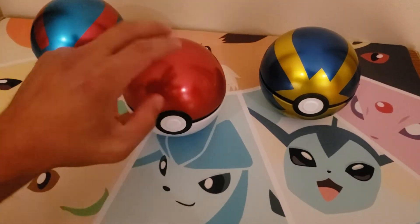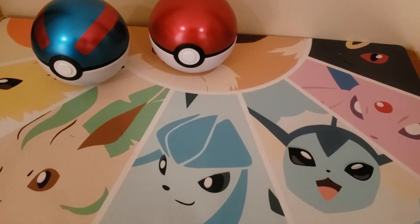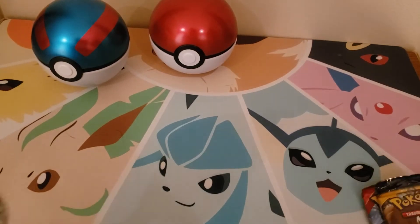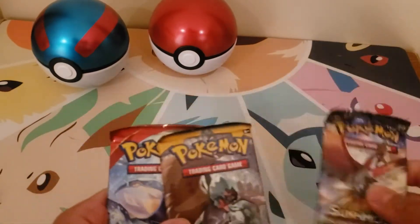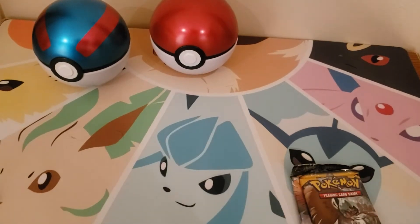Let's do this live — it brings back so much nostalgia because of the originals. Each one comes with a nice little coin, and I'm surprised it comes with a Burning Shadows and a Primal Clash. Let's open that last because we know Burning Shadows has that Charizard.